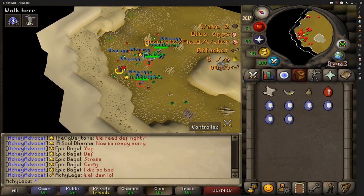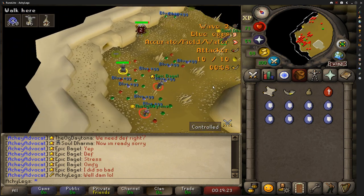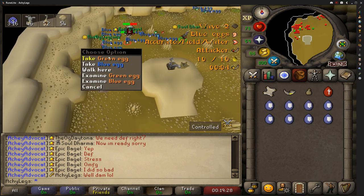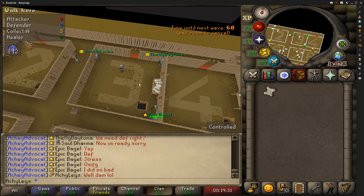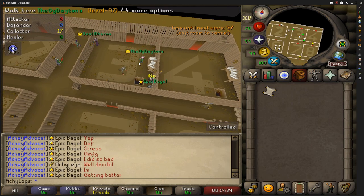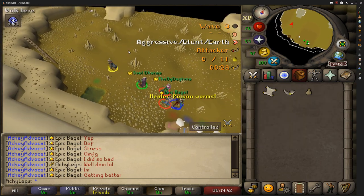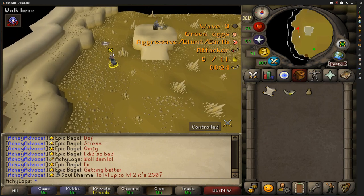We're going to start off today's episode in the Barbarian Outpost working on the first step towards our new torso. If you guys are planning to get a torso of your own, I highly recommend starting off with the collector roll. In this video I will be giving a brief explanation on how the roll works. The reason why I recommend taking the collector roll first is because it is a laid-back position that is practically impossible to mess up.